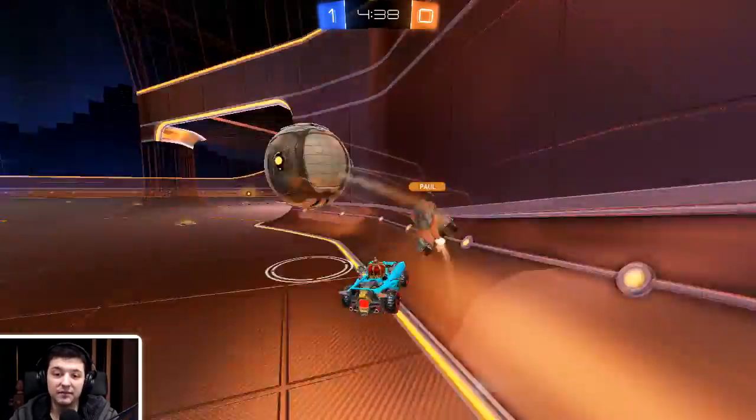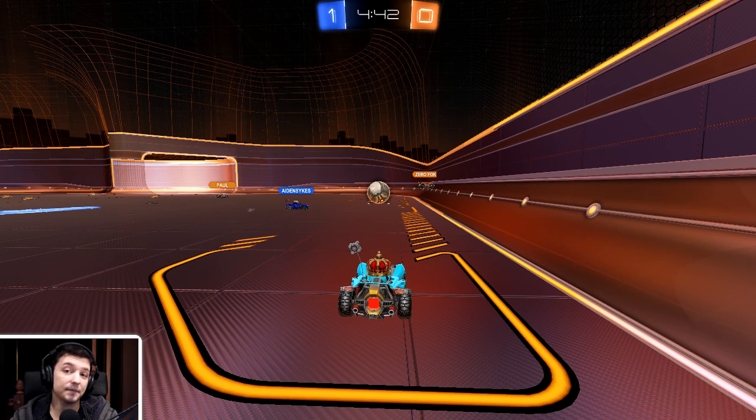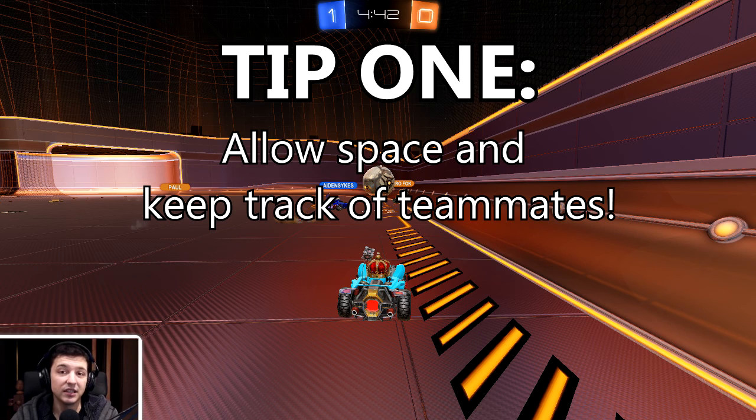The first tip comes straight away from moment one of this game. You are coming down the wing, just grabbing some boost, which is great. Your teammate Arab has gone off the side and is rushing back. Your teammate Aiden is going for the ball and he's a lot closer to it than you are. So I would probably slow down a bit, wait to see what happens with the ball, and try to pick it up from wherever it goes. And that's tip number one: give your teammates some space and give them the benefit of the doubt.